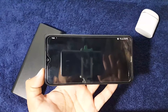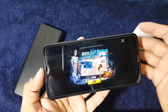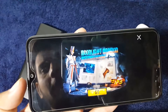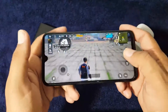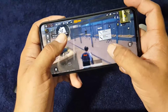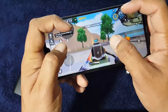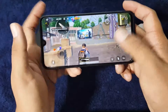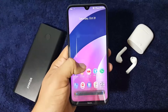Let's enter PUBG Mobile to test gaming performance. We'll try the Cheer Park to test its performance on this ROM. The match has started and the gyroscope is also working fine. We picked up the AWM and as you can see, it is working pretty much fine — there is no lag or issue in gaming. Everything is just working fine, so you can play any game on this ROM without any issue.